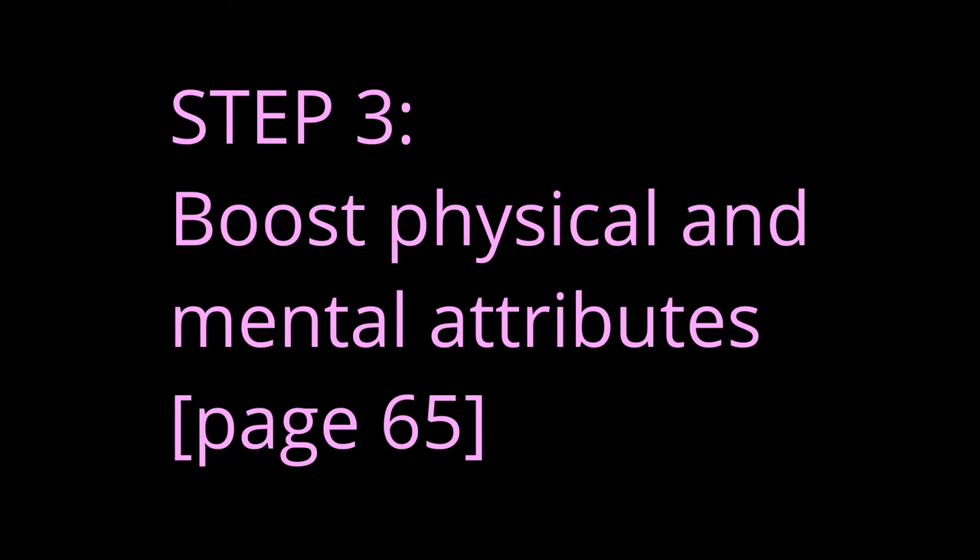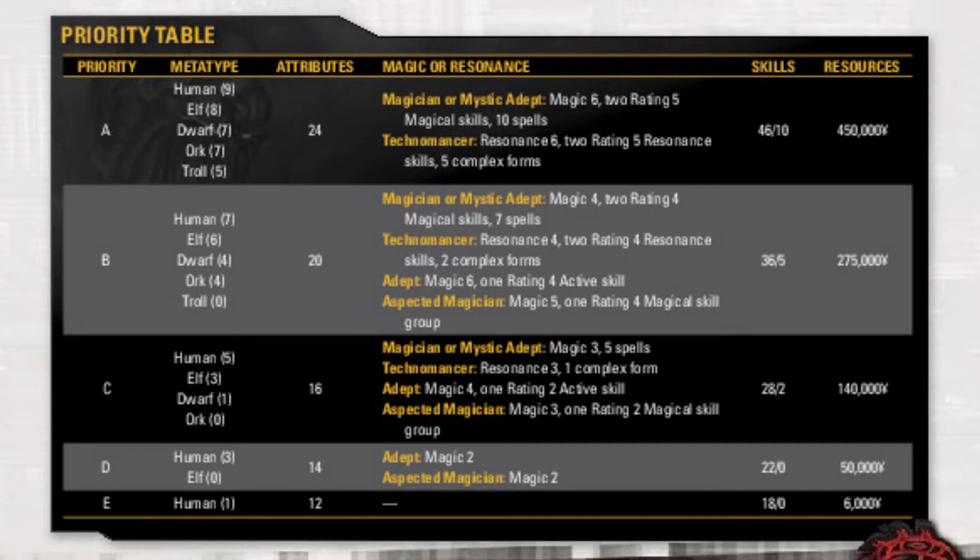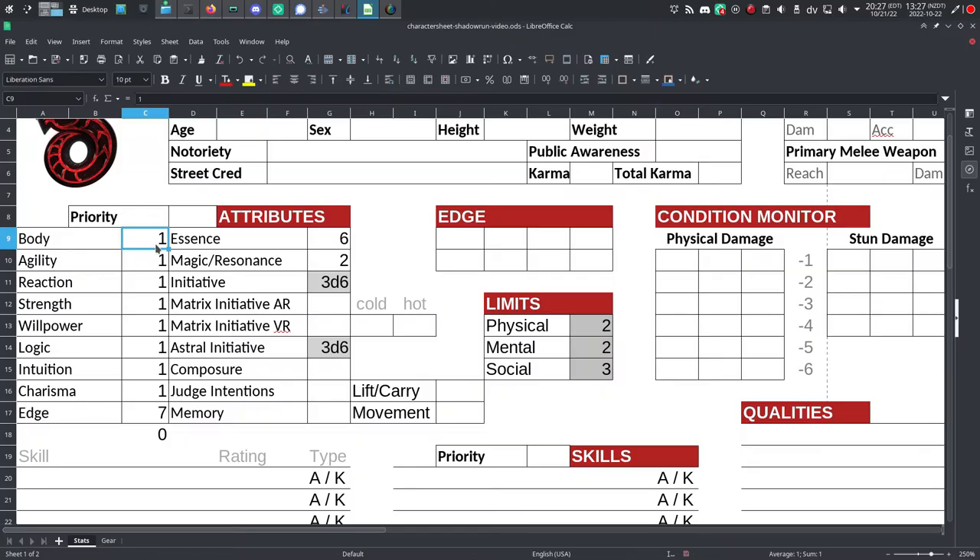Step 3: boost your physical and mental attributes. For the attributes column on page 65, we've already chosen row B, so we can't choose that. I recommend you choose row C for the attributes column. This grants you 16 points to spend on your physical attributes — body, agility, reaction, strength — and mental attributes — willpower, logic, intuition, charisma — found in the attributes section of your character sheet. No attribute score may exceed its maximum, and its maximum is the number after the slash, to the right, in the metatype attribute table on page 66. Only one attribute may meet its maximum, and none can go above it.